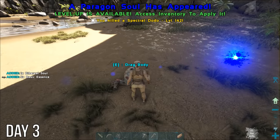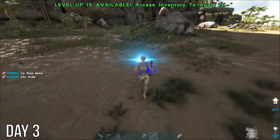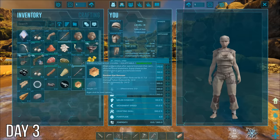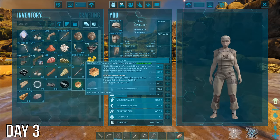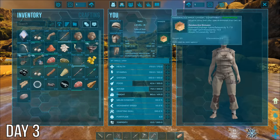I was collecting this ethereal soul from a dodo when something shiny fell out of it — a paragon soul has appeared! I was a bit nervous, but it seemed okay, so I picked up the soul and this magic charm. Looks like it gives you some damage reduction and a weight increase. Yes please, I will take that, thank you.